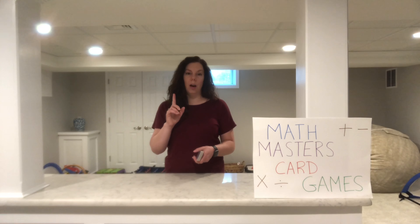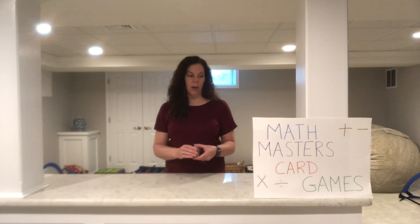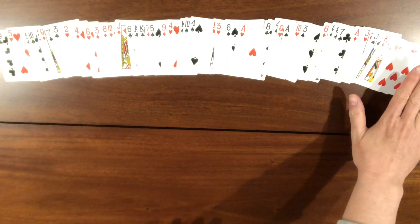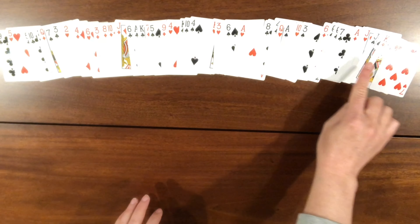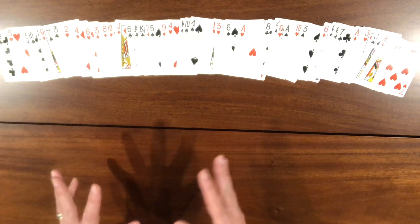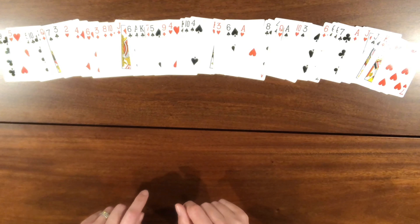Aces will count as one and you're going to remove all the picture cards from the deck — we won't be using them at all. For Card Sort, you sort your cards out in one long line like this where you can see a whole bunch of them. Aces are equal to one. We are not using our face cards — the jacks, queens, and kings — but they're left in to make the game a little more challenging because you have to see in between all of them where the other cards are.